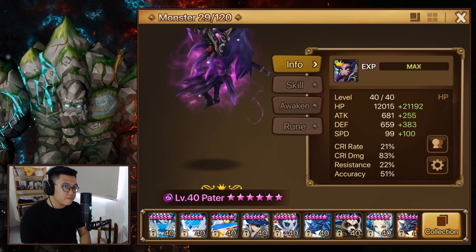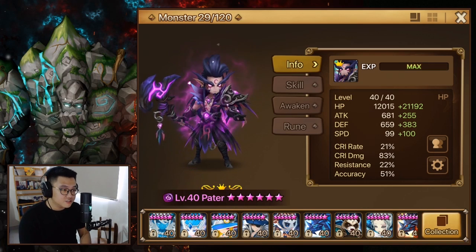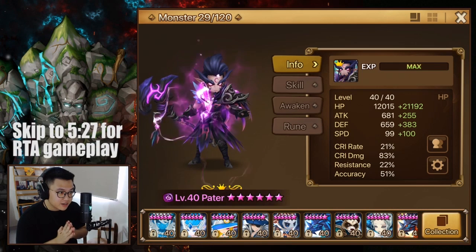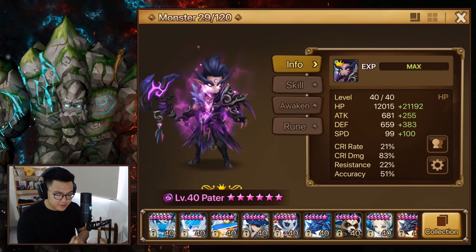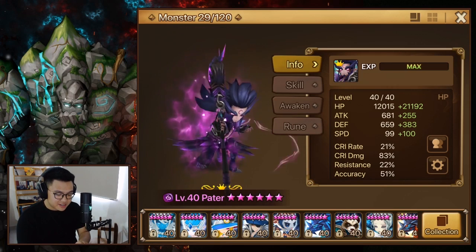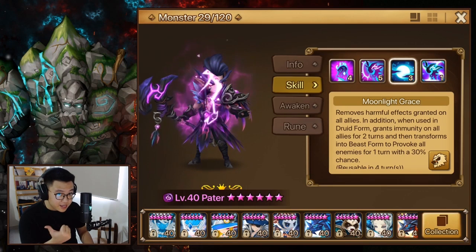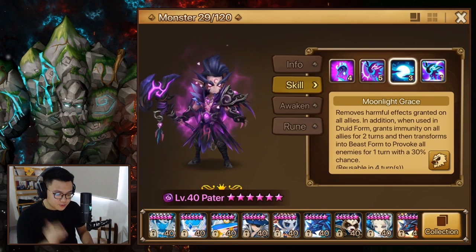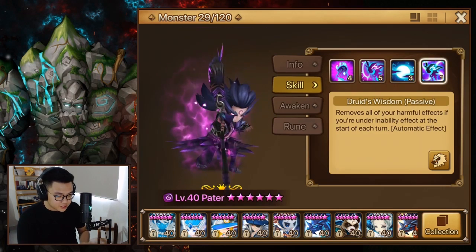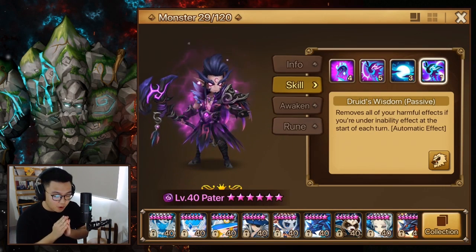Hi everyone, it's Sean, welcome back to another Summoners War video. Today we're playing with Petal the dark druid on a viewer's account. This unit is arguably the best immunity unit in the game because he has a full cleanse — not one harmful effect removed, a full cleanse — and two-turn immunity.